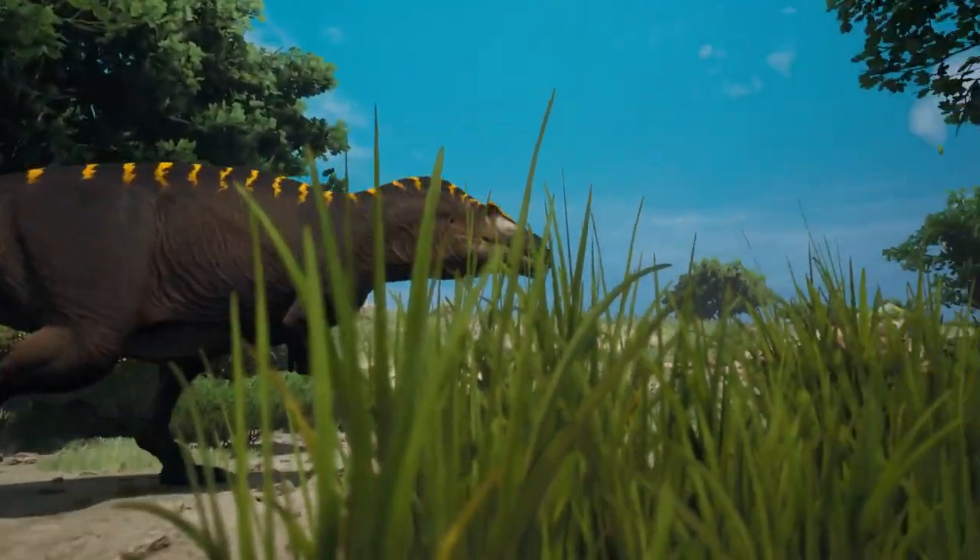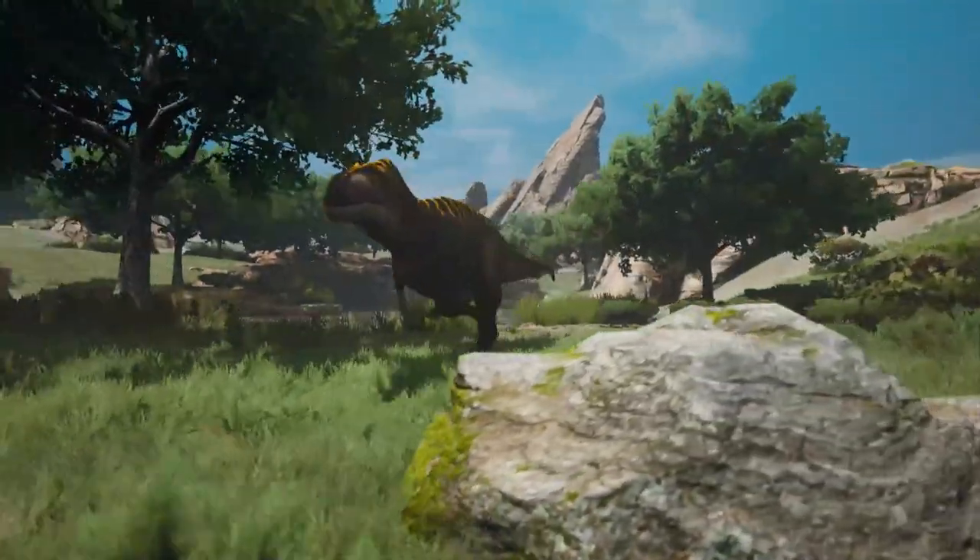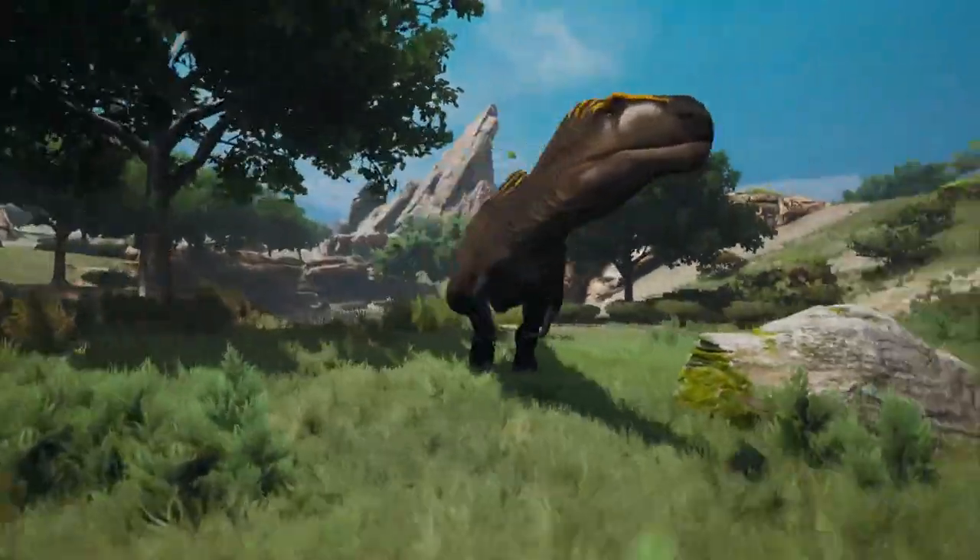This is Acrocanthosaurus, a Carcharodontosaurid with high neural spines that travel along its back. Acrocanthosaurus has only one species in its genus and was the largest predator of its ecosystem.